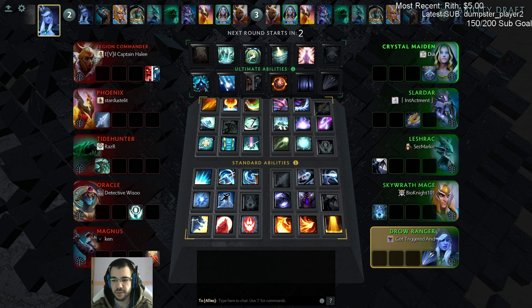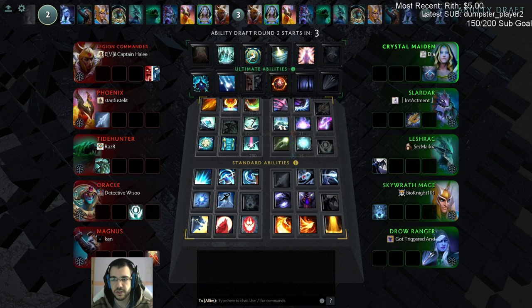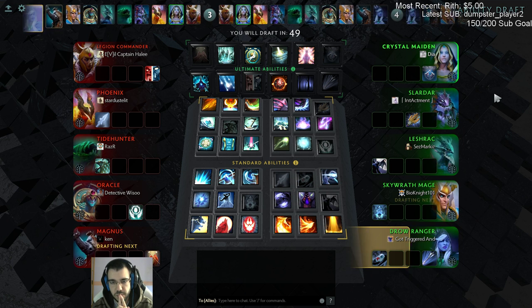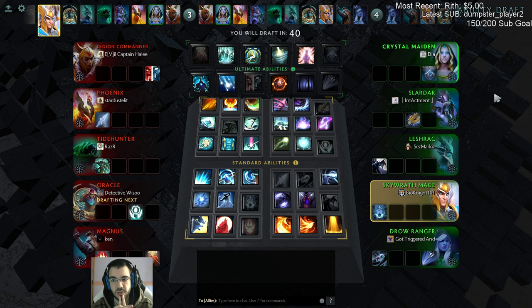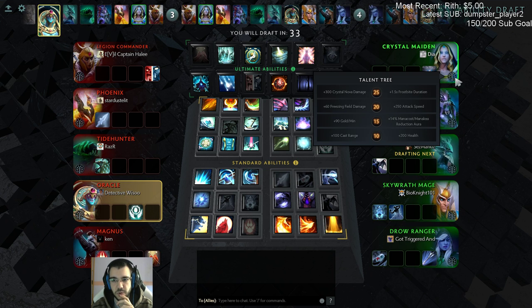What's going on guys, it's Danny here and I'm gonna play Ability Draft. Crystal Maiden is my hero. Crystal Maiden in Ability Draft - what a pick. Well, there are two options: it goes okay and we do fine, or it goes really really bad, because this hero is not a good core hero. But you know, there is a chance of making it work and doing well.